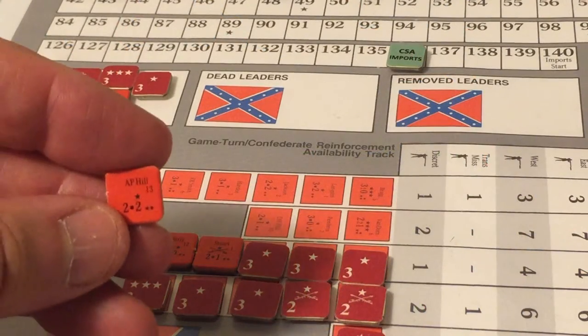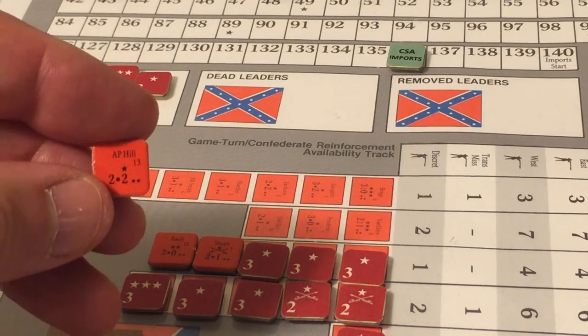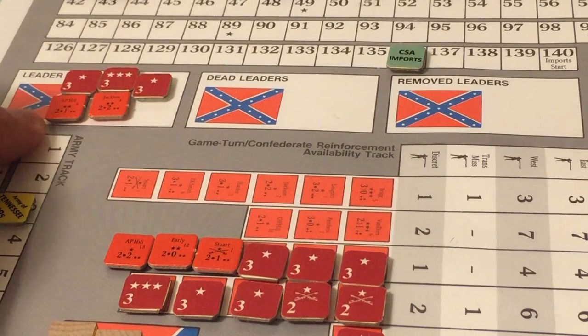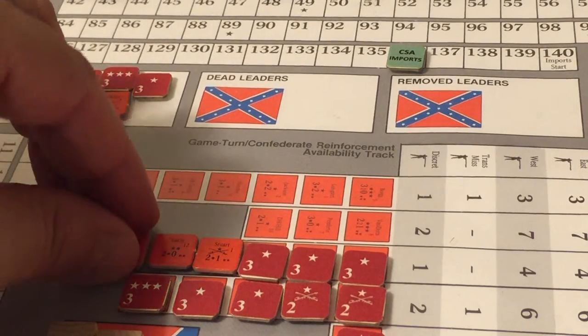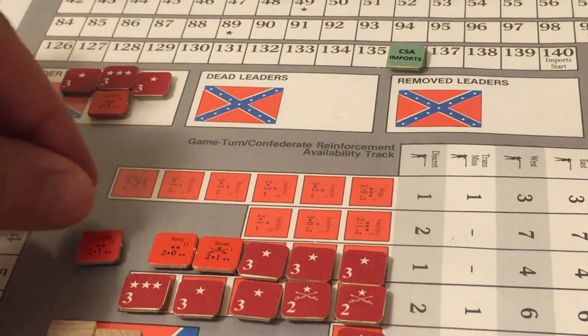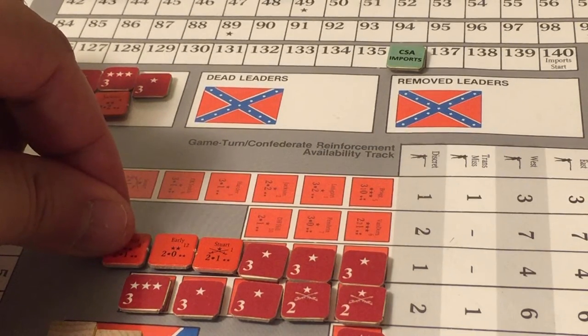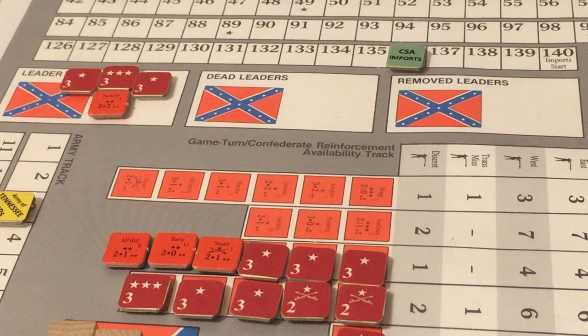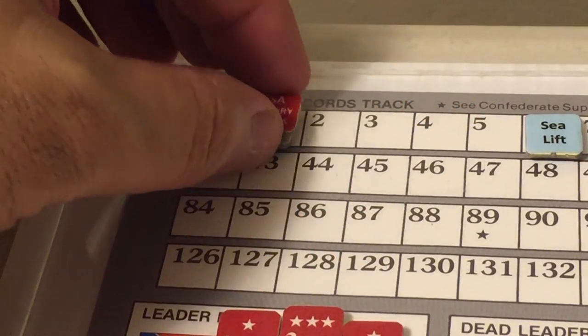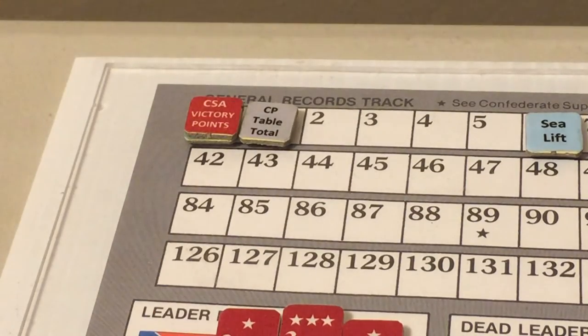Normally A.P. Hill's counter would be placed for next turn, but his two-star promotion counter is already in the leader pool set to enter this turn. Because his force was destroyed, he is penalized and cannot enter play until next turn — so his promotion counter goes with the turn three leaders. Because the Confederates lost Springfield, Missouri, their victory point score is reduced by one.